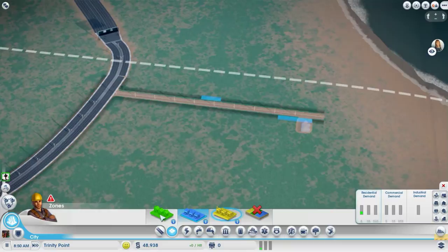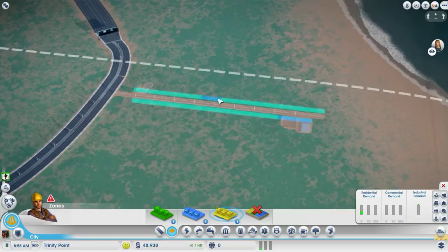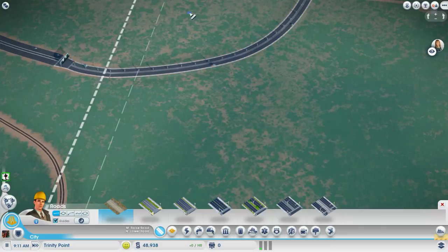Do you also have a standard for how big the zone areas will be? For commercial, I usually only do two, maybe three blocks — here I did two blocks, here I did three blocks, but it's only building two buildings. If you eventually go to high density, the buildings sometimes get too big and go abandoned more easily. I didn't know that.